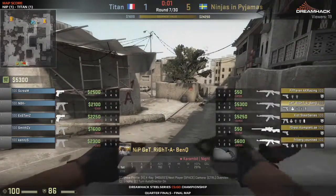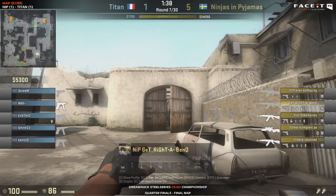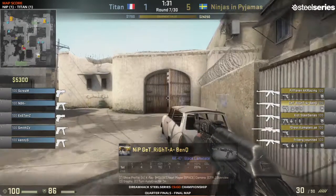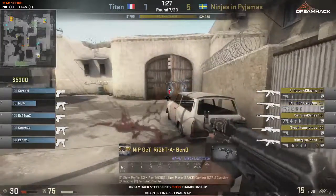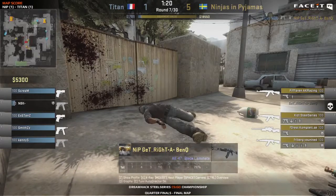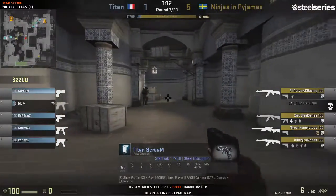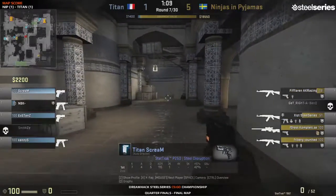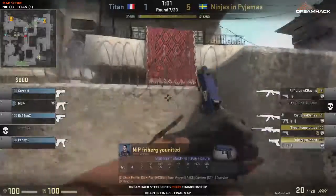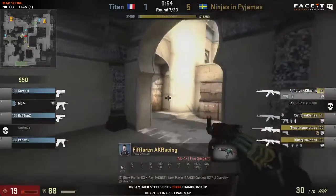We only really saw two or three rounds where Titan had the setup they wanted — with Kenny S playing aggressively and stuff like that. NiP managed to deny that largely, and this is really proving problematic because it stops Titan from getting the ball rolling. Forest has been doing an amazing job tracking them down with the AWP, getting them into positions NiP want. They're doing a double peek over at the double doors on long, just moving across the map — looking for frags and hitting the economy a bit. Titan didn't pick up get right's AK — it's an eco round here for Titan.